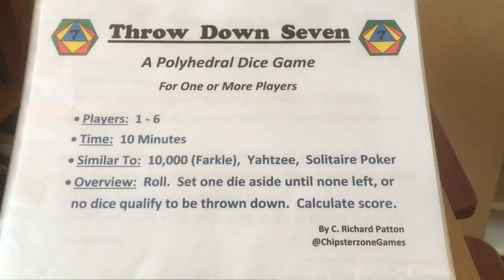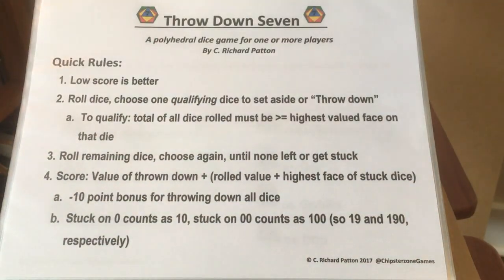What you do is start with those seven dice, roll, and set one of them aside until you've got none left or you get stuck, then calculate the score. Low score is what you're going for. Roll the dice, choose one qualifying die to set aside or throw down. To qualify — this is the one subtlety — the total of all dice rolled must be greater than or equal to the highest face on the die that you'd like to throw down.